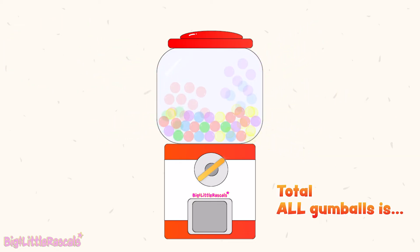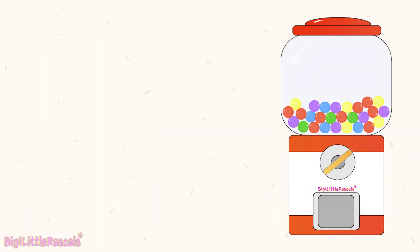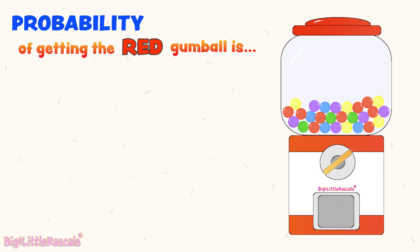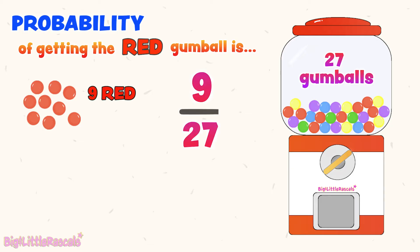The total number of gumballs in this machine is 27 gumballs. Before making our first turn, let's calculate the probability or chance for us to get red gumballs out. There are 9 red gumballs out of a total of 27 gumballs in the machine. So the probability of getting a red gumball is 9 out of 27.